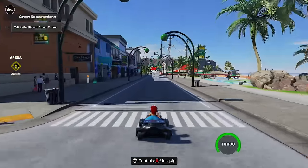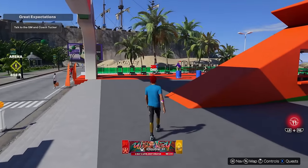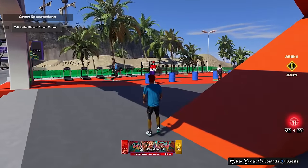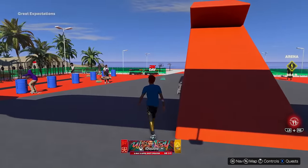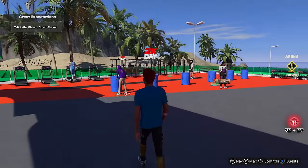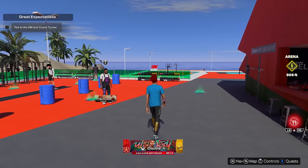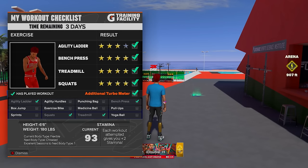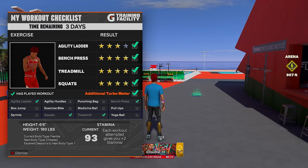The next thing you need to know about dribbling in 2k25 is that you need to do your Gatorade workouts. The Gatorade gym is at the bottom right of the city map. Do your workouts weekly and in two weeks you will get your stamina from 85 to 99. Get at least three or more stars on your workout and every week you get another opportunity to do four workouts. If you get three or more stars on the first two weeks you will unlock 99 stamina.